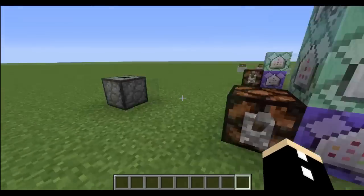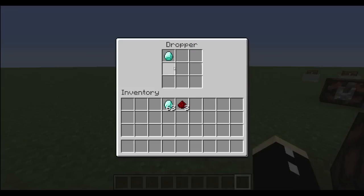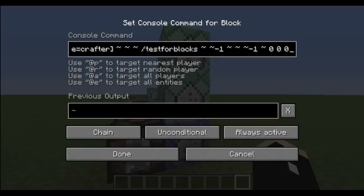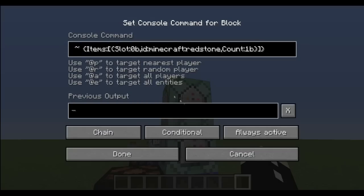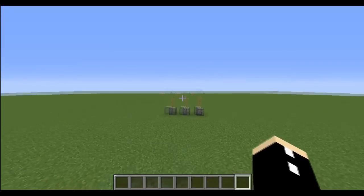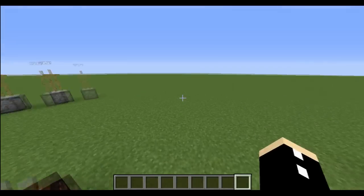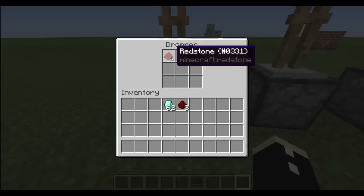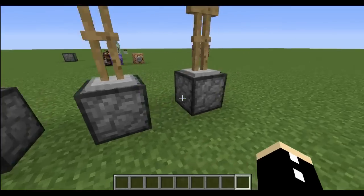Someone else suggested: clone the dropper to the zero-zero coordinate, do a testforblocks command to see if they're the same, and then do a block data command. Let's turn this on — put in my diamond — yes, this works. However, we still get the same problem.